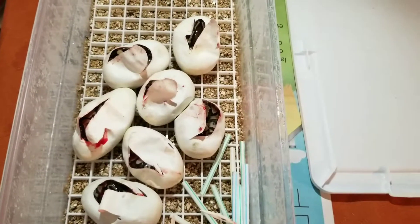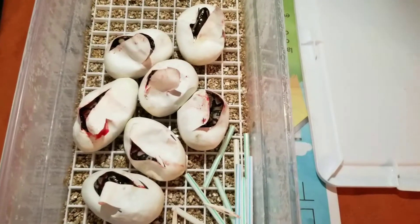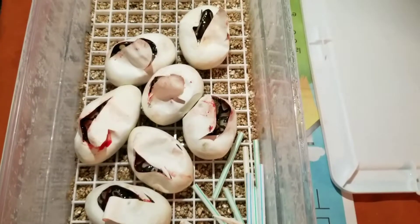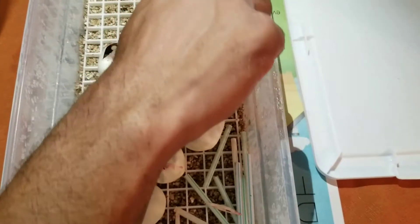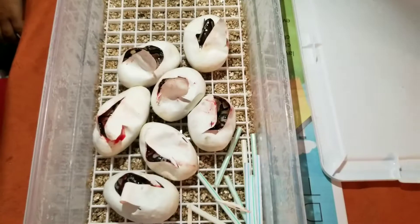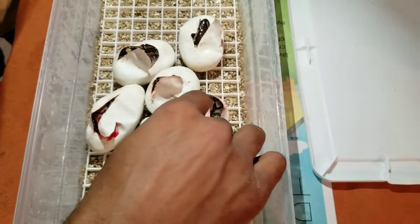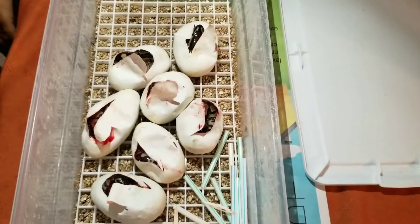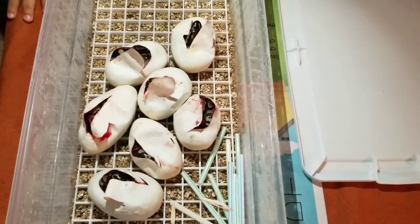Our next clutch we got guys is, again, a spider times calico. I should be cutting that in a few weeks. I'm glad this is better than the last clutch — last clutch was a GHI to a Mojave, I didn't even hit a GHI. Alright guys, thanks for watching — like, comment, and subscribe. It's ET Morphs and I'm out. We'll be back.